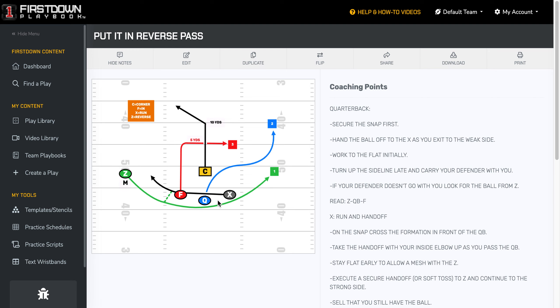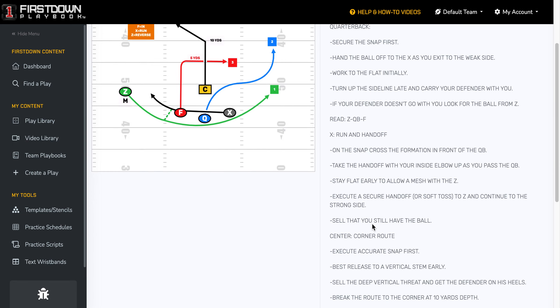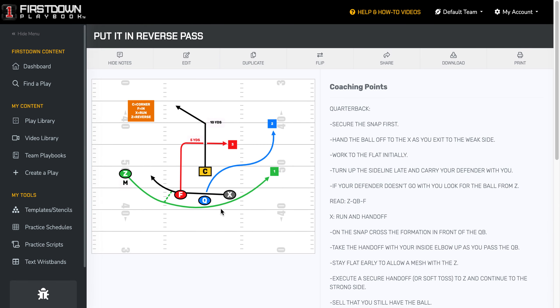You can see that there are two backs in the backfield and a quarterback. We have another formation that we call 'split,' which is why we call this 'wide.' You can see the coaching notes right here for this particular play. Let's get into edit mode so you can see why we like this play.